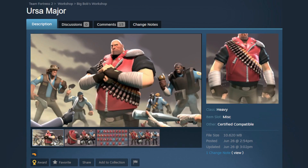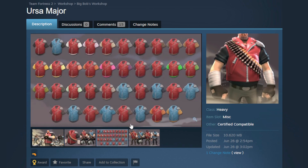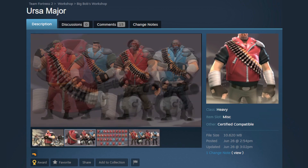Before I even dive into this one, can I just say how amazing this SFM is? Whoever made this — hats off to you, dude. This looks incredible. But this is the Ursa Major, and the actual cosmetic is just as cool as the SFM. It's a whole big jacket cosmetic for the Heavy. It's got some almost Scout-ish hand wraps, so I think you could probably do some Fat Scout memes with it. It paints the sleeves and the bottom, which isn't too bad because the whole thing is team colored anyway. They have some sets over here and it looks really, really good.